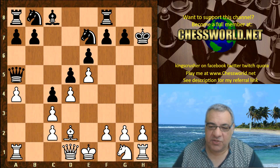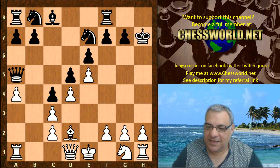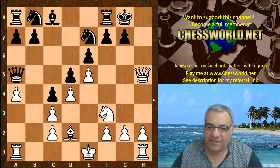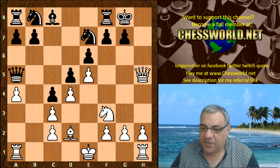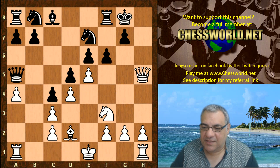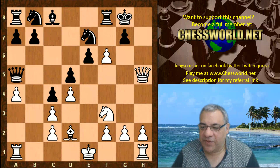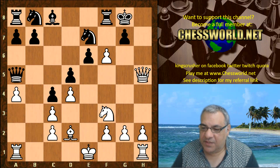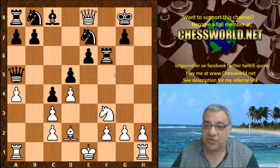Okay — Bang! Bishop takes h7 check! It's an incredible version of the Greek Gift, because usually the knight is ready to pounce, coming to g5 quite quickly. But is that the case here? The knight comes to f3 now — for knight g5 to be threatened, doesn't this give Black enough time to defend? f6 is played — isn't this just unsound? e-takes, and now we see part of the horror of the position for Black.